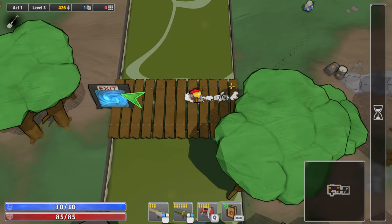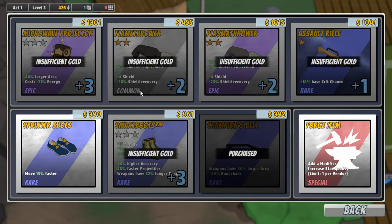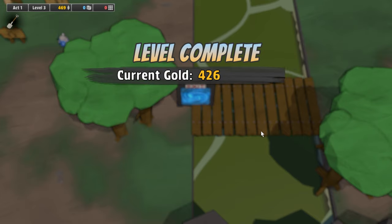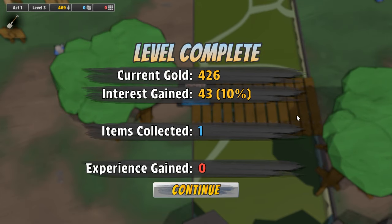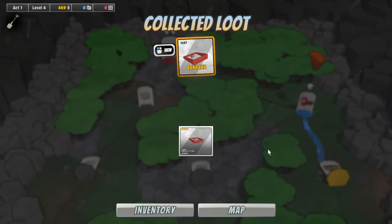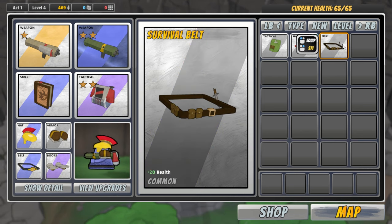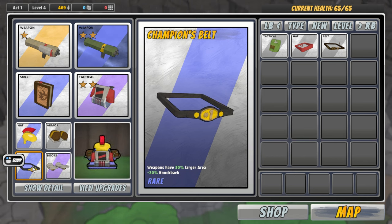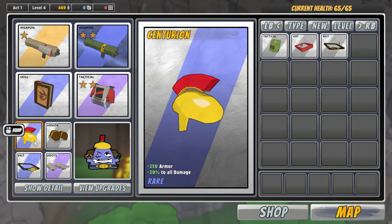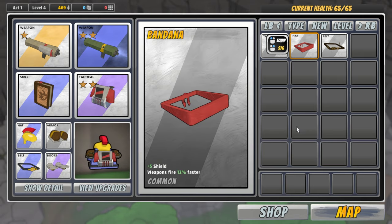We actually got some interest just for going into the store — that's kind of funny. We've got a bandana. There's our new belt, that's what I wanted to throw on while I was in the shop. So we got 30% larger area for our rockets and plus 20% knockback. A bandana would replace our Centurion helmet — I'm not so sure I want to use that. Let's go back to the map, let's go to the next mission.